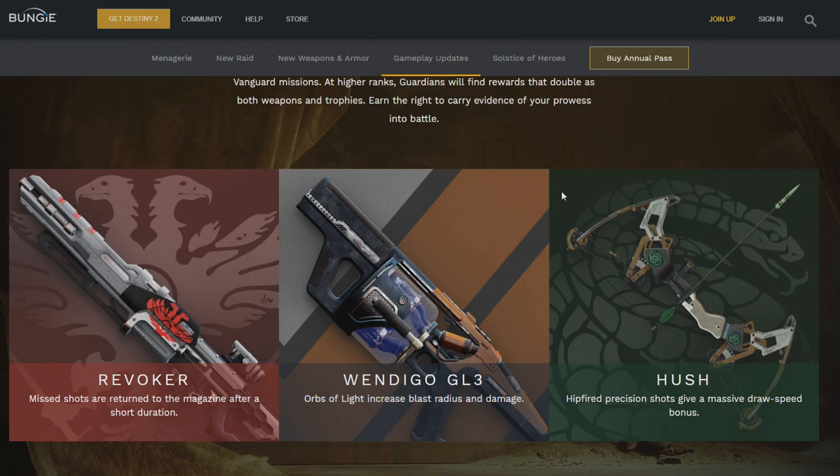And then we have the bow. I'm super excited for this — I have always wanted a bow pinnacle weapon. On my stream we talked about what we'd want for a pinnacle weapon, and I said bow, something that just makes it better. This will probably be a precision frame bow by the looks of it. It's called Hush — hip-fire precision shots give a massive draw speed bonus. On PC I tend to always hip-fire with a bow, I find it really accurate. I know for a fact I'm going to be able to take advantage of that perk and make some crazy plays. Hopefully it's not too difficult to use on console as well. Hopefully it has hip-fire grip — that'd be nice.